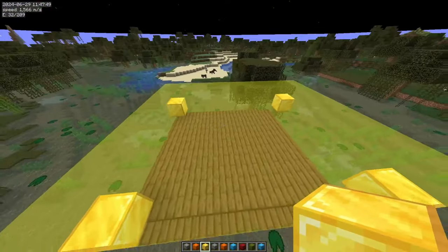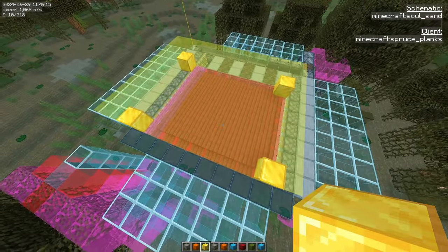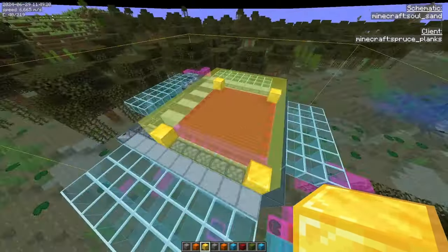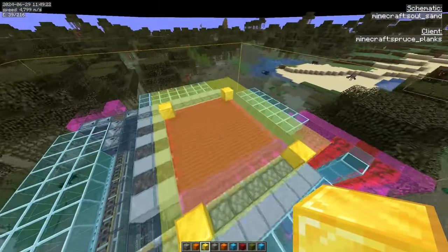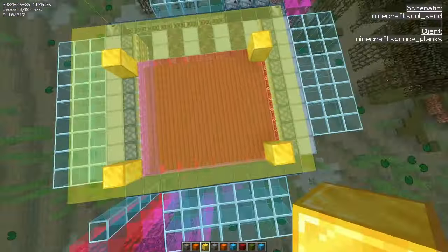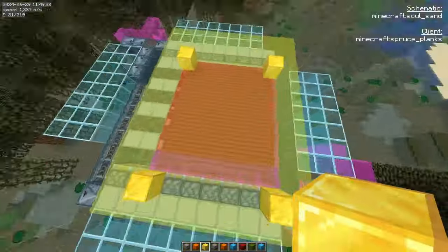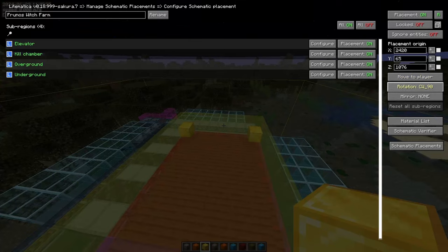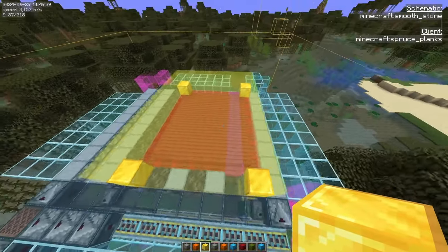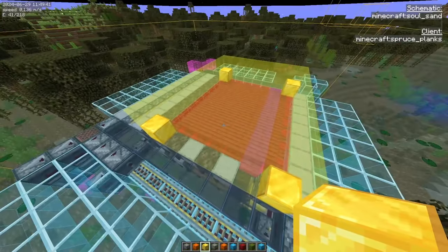The witch hut could be rotated, so if you just use LiteMedica, you might have to rotate the schematic by 90 degrees. If the schematic is for a witch hut going in one direction but your witch hut goes in another, just rotate the LiteMedica and then align the highest spawning platforms with the gold blocks.